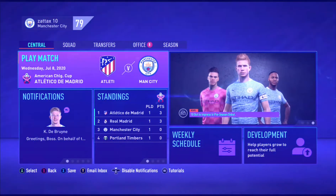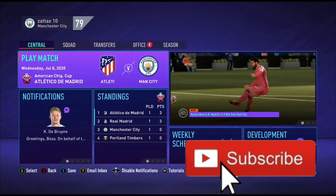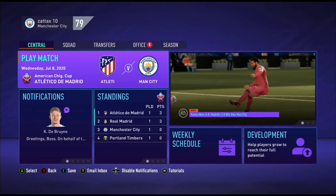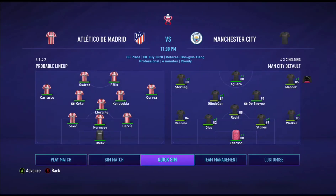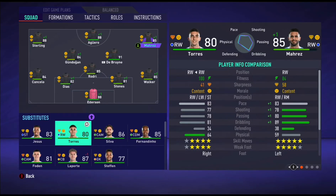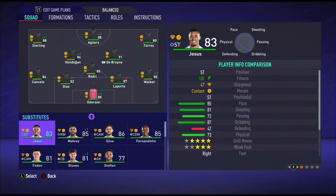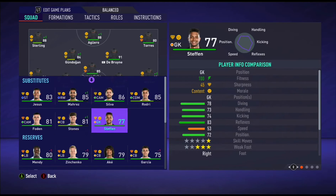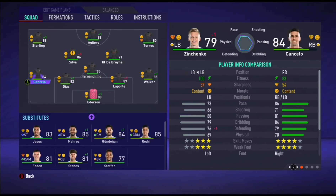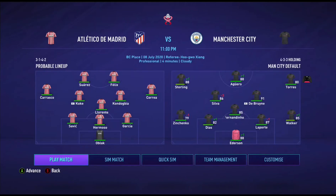Welcome back to the video. Today we're doing another game of career mode as requested. We're going to try and fit in two games and finish the group stage. For this game, I'm going to change the team up: Torres down the wing over Mahrez, Laporte over Stones, Fernandinho, Silva over Gundogan, and Zinchenko over Cancelo. Let's get straight into it.